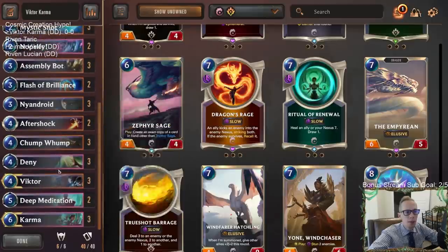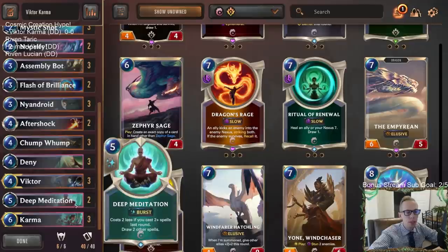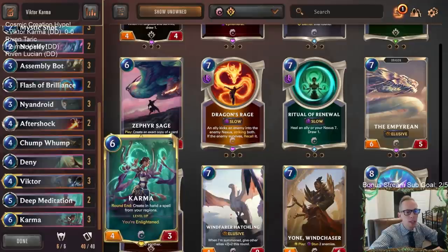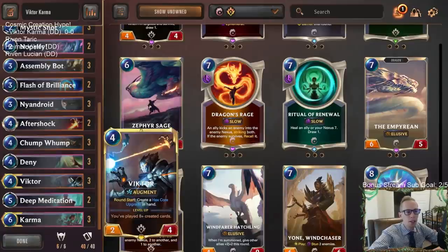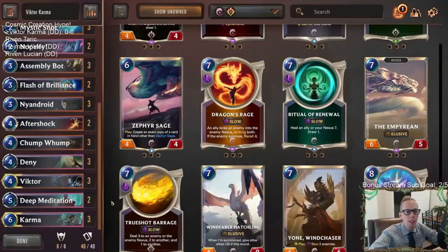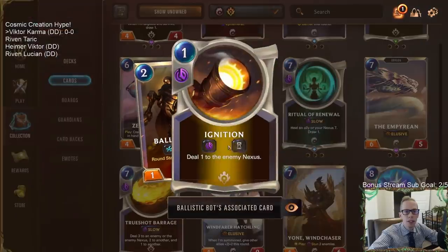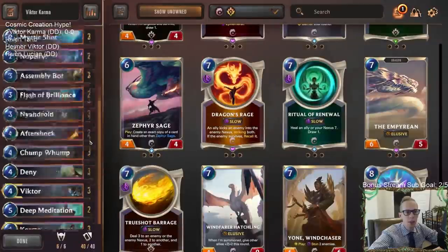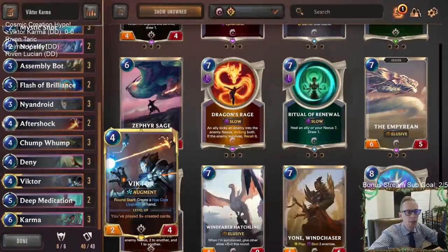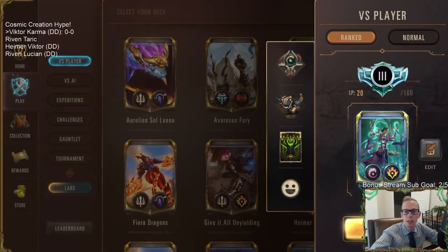We can counter spells with Nopify and Deny. We have a little card draw with Deep Meditations, and of course Karma just doubles everything, which can be pretty incredible. With leveled-up Karma and Victor getting the hex core upgrade — granting Victor two keywords in a turn — that's amazing. Ballistic Bot's Ignition starts doing two damage. Leveled-up Karma seems awesome with Victor. Let's get to the games — we're going to play five games in ranked.